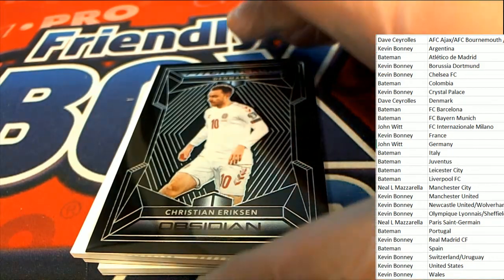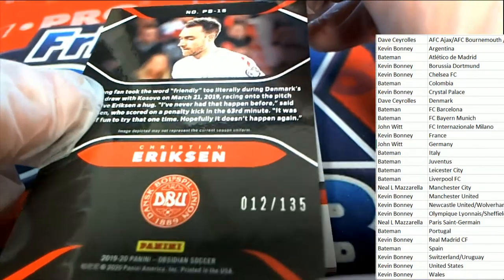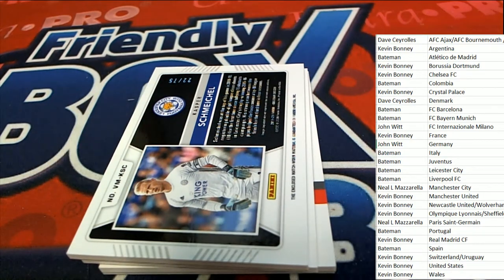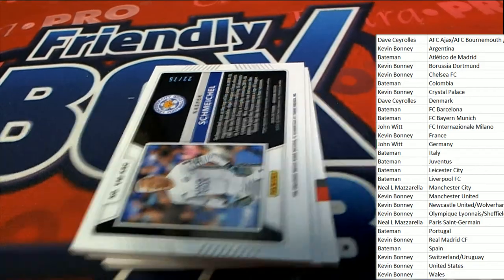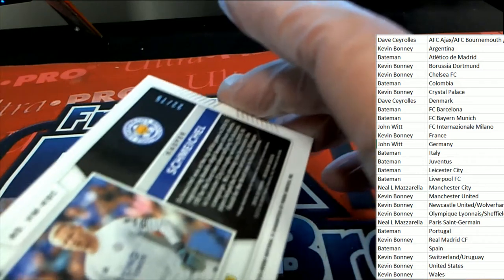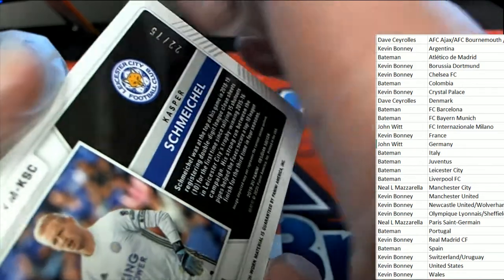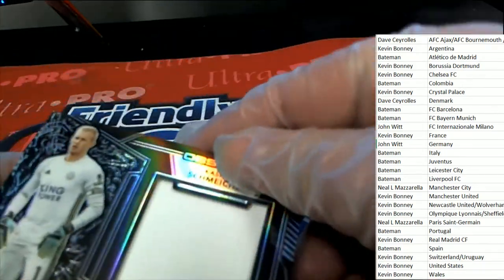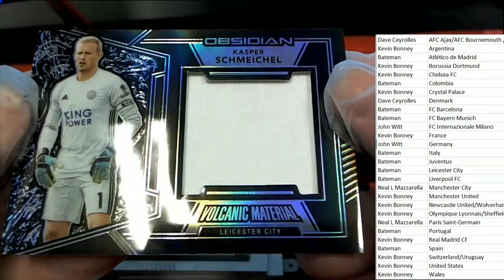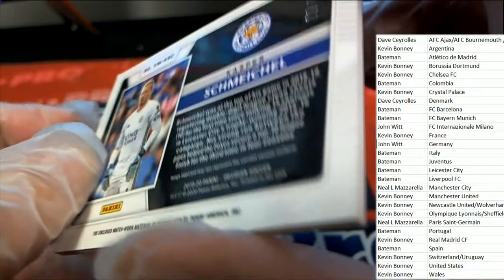What else is popping out of here? This is a pitch black, numbered 12 of 135. Our next hit is going to be Grant's hit — volcanic material. Nice, Grant, coming out of the box break, 22 of 75.